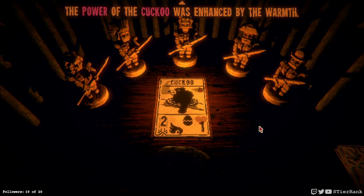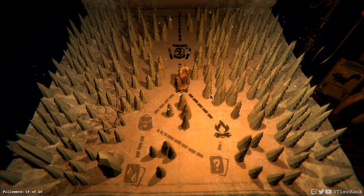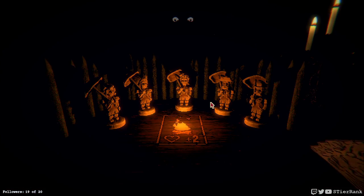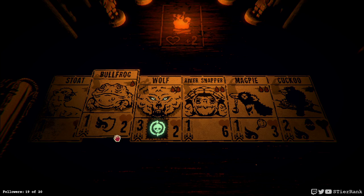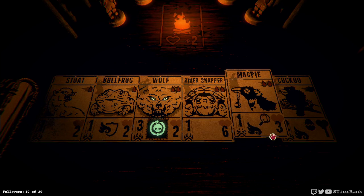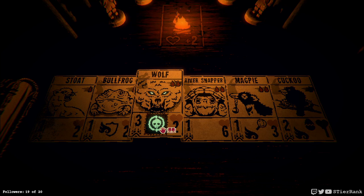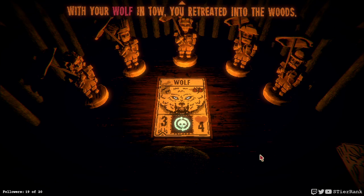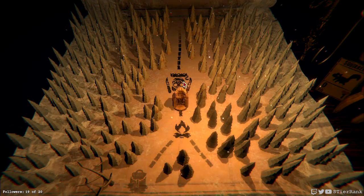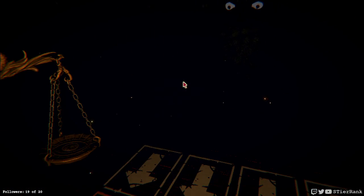We're gonna go ahead and back away from that. Now two health — who needs that? I feel like either the stoat or the bullfrog would be deserving. But having a wolf with four health is pretty awesome too. Maybe we'll do that. A little bit risky because I know that in Casey's mod we can lose a card even on the first power up, but we'll stay with it. Let's see if we've made some good choices since this is going to be a totem fight and a boss fight.